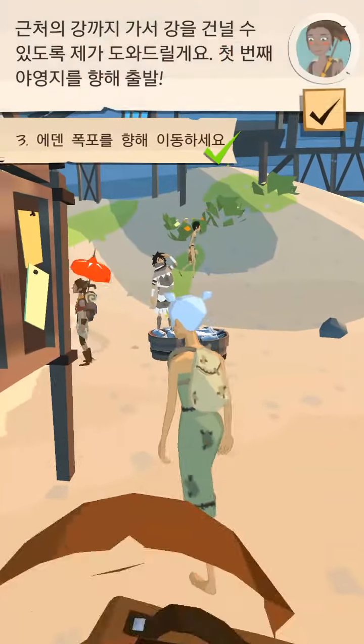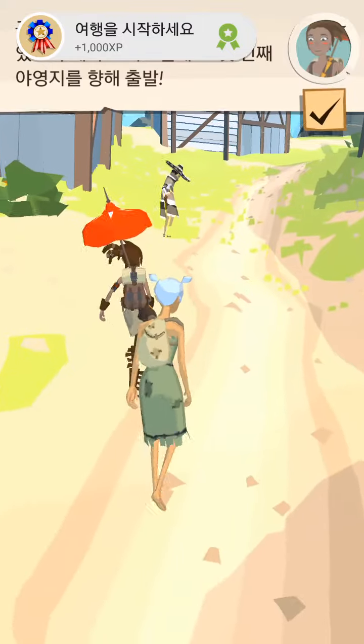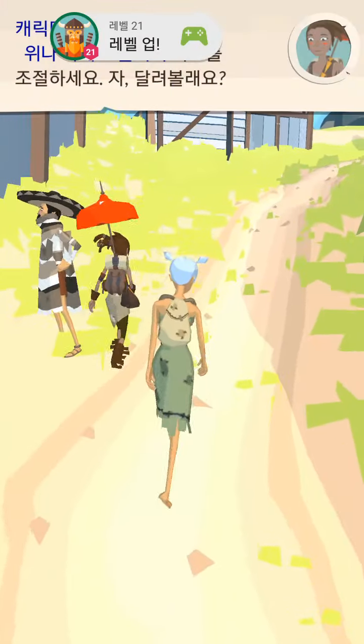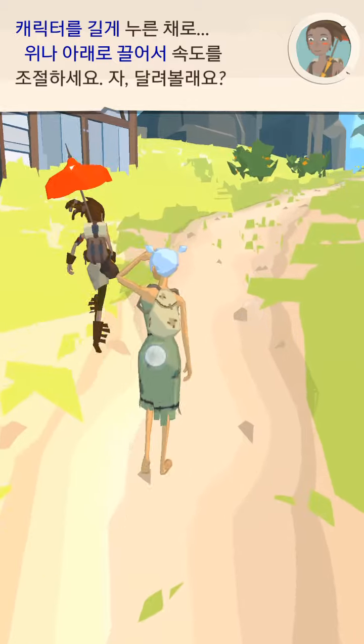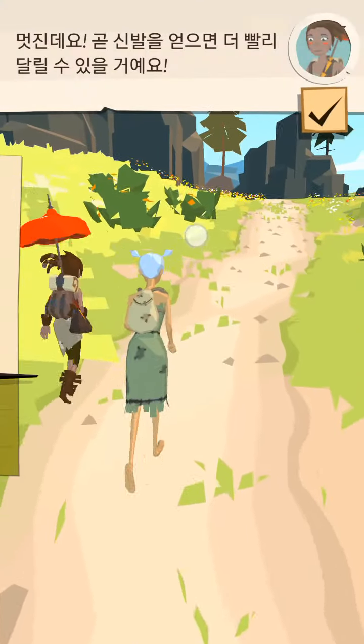I'll help you reach the first river. Let's head towards the first camp. Hold on your character and drag up or down to control your speed. Try running now. Soon, you might get shoes to help you go even faster.